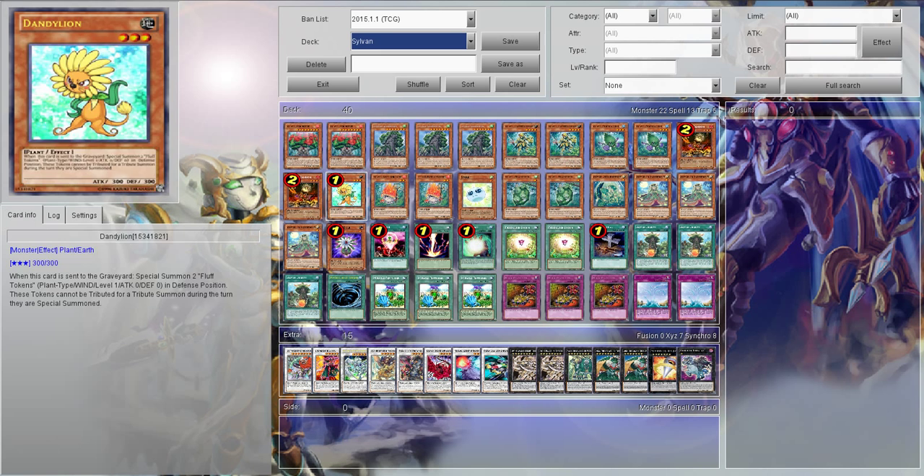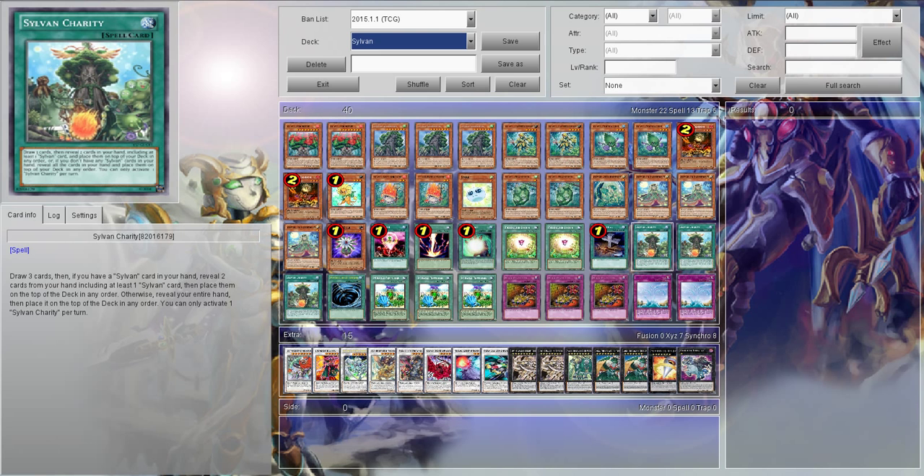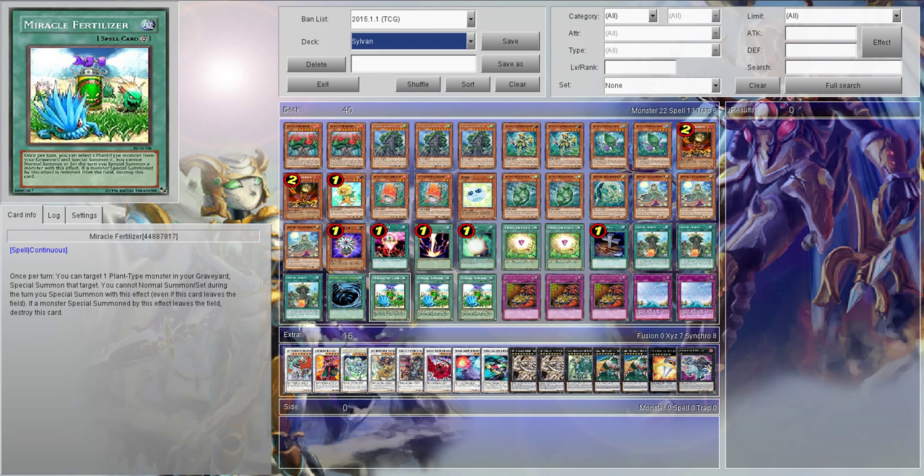Foolish Burial allows you to ditch stuff like Dandelions so you can use Fragrance Storm or synchro. We got Sylvan Charity, which allows us to draw three cards and put two back on top of the deck — sets up a lot of combos. One Mystical Space Typhoon just to get rid of those pesky cards. I'm thinking about taking out one Miracle Fertilizer to put in another MST because you don't really need three. Miracle Fertilizer is really good — you can keep stacking plant monsters, but in this deck you don't really need to because the plant monsters you usually get are ones that are going away at the end of the turn anyway. But it definitely is a good special summon card.